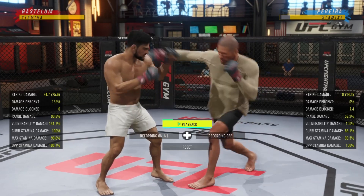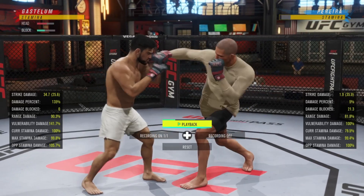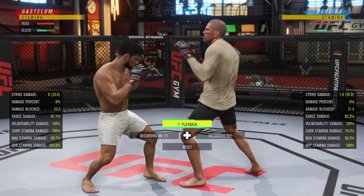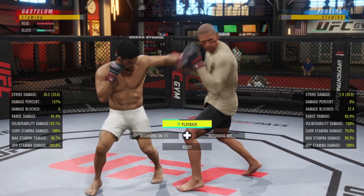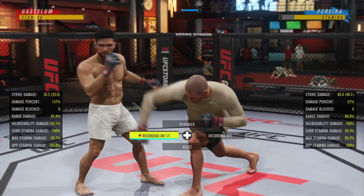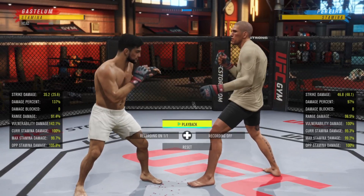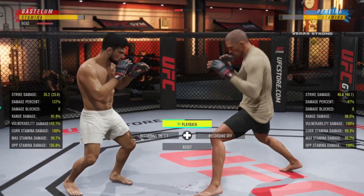This is orthodox vs orthodox again. I'm gonna have them throw jab, lead hook, and then block after - right there I missed it, but right here I hit it. As I mentioned, you can do this for overhand as well - it's the same idea.